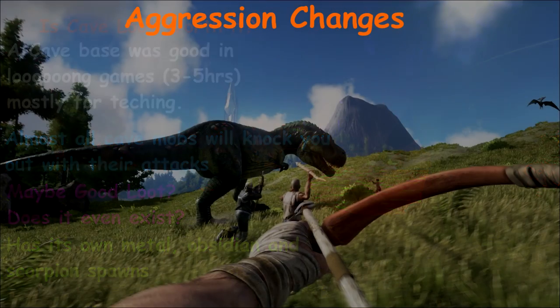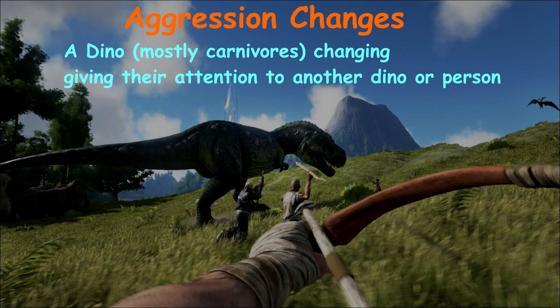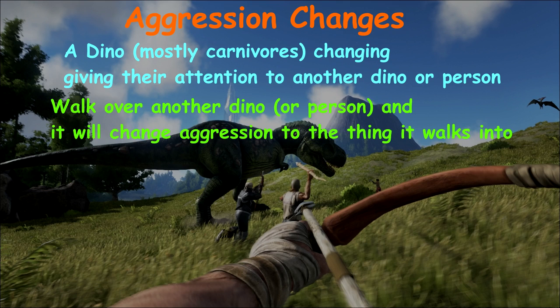I'm also going to add something I was going to save for the PvP video: aggression changes. This is the aggression change of a dino — like a hostile dino. A Gigantopithecus or Sasquatch won't change aggression because they specifically target you, but for general aggression dinos like carnivores — T-Rexes, Carnos, Raptors, Spinos — they tend to aggro anything. So if one of those is chasing you, you can run through or around another creature and that carnivore will change its aggression to the dino you just passed, or to a player if one happens to be nearby.